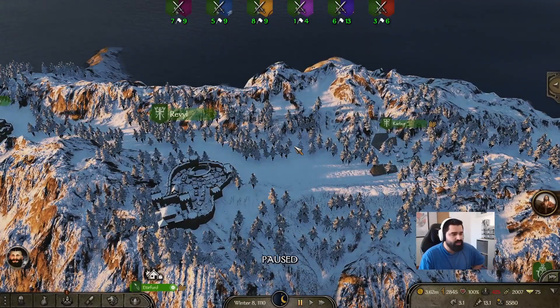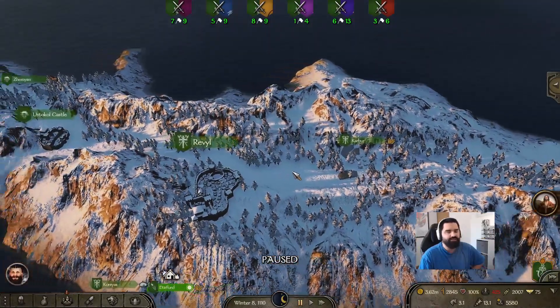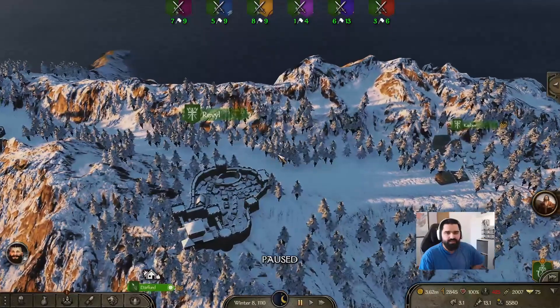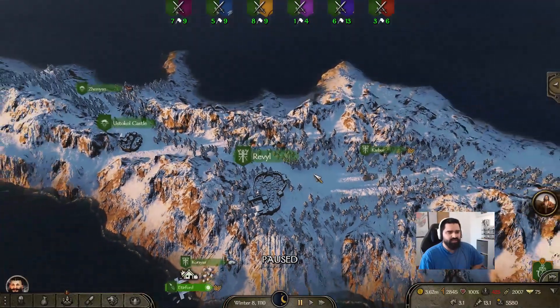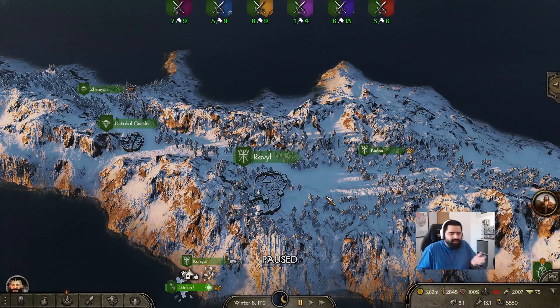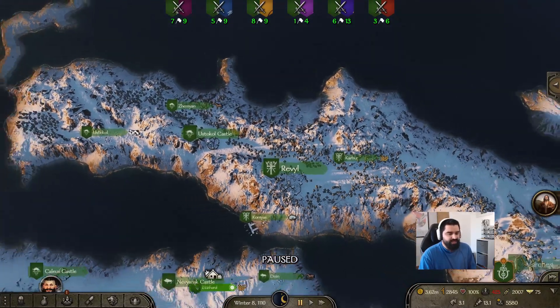When defending this area, enemy armies sometimes won't attack the town if you're sitting in it — they'll go for the castle instead. If that army looks weak with lots of recruits, you can leave, attack it for experience, then run back. It all depends on the situation. I've had times defending Revyl with around 800 men against armies of 3,000 — amazing, beautiful fights.